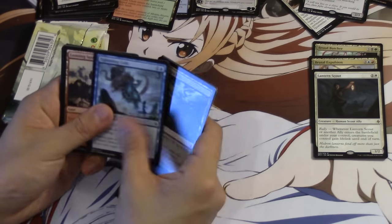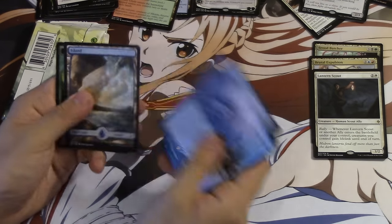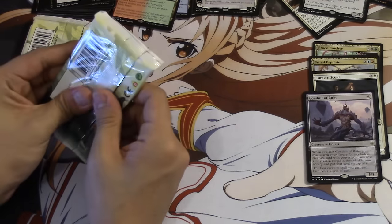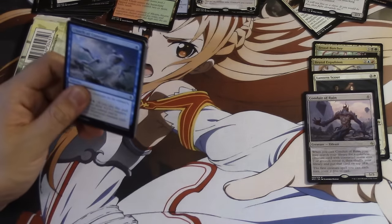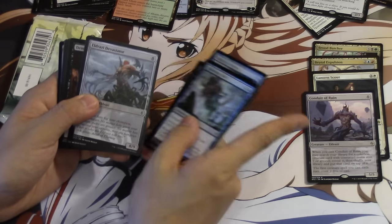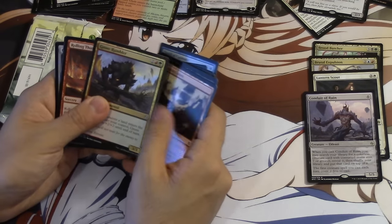I've opened a ton of packs. These Expeditions are just... oh, Conduit of Ruin number 18. I think this card will be very good. It's a tutor and it actually allows you to play out what you're tutoring — should it be an Ulamog or an Eldrazi of some type, it seems very, very good to me. I wish it was any spell. If it was any spell it would be broken, but it's a creature.